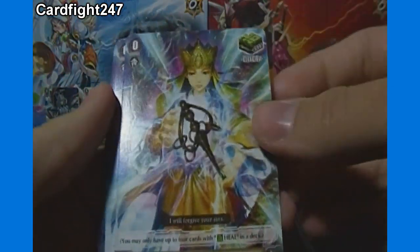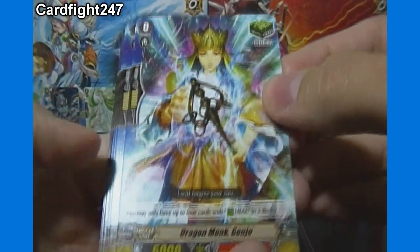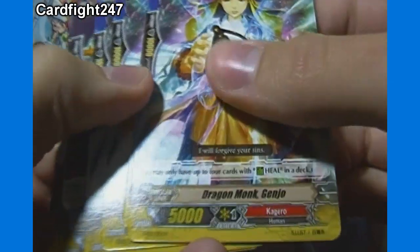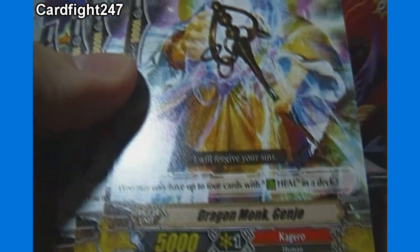And we got a Heal Trigger — plus 5,000, 10,000 Shield, 5,000 Power — Dragon Monk Genjo, 4 of those. And you may only have up to 4 cards with Heal in a deck, so that's something I just learned. It doesn't say anything about a limit on the Stand or Draw triggers, which is interesting.